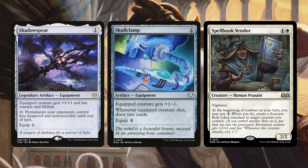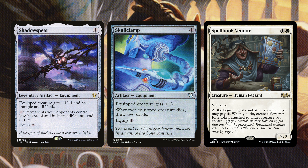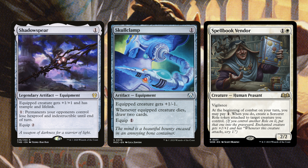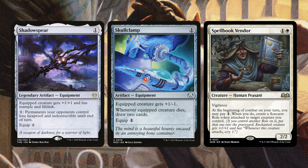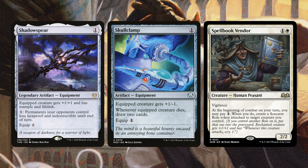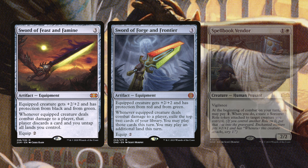Next we have Shadowspear, Skullclamp, and Spell Book Vendor. Shadowspear lets you give any creature +1/+1, trample, and lifelink, and for one mana you can remove hexproof and indestructible from all opponents' stuff until end of turn. Skullclamp is especially great here because we're making so many little tokens — equip for one mana, whenever a creature dies you draw two, one of the most broken cards in the game. Spell Book Vendor says at the beginning of combat on your turn you may pay one to create a Sorcerer Role and attach it to a creature, so every turn we're just getting another enchantment and making more Junk tokens.